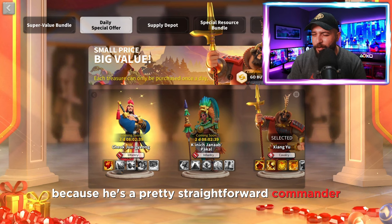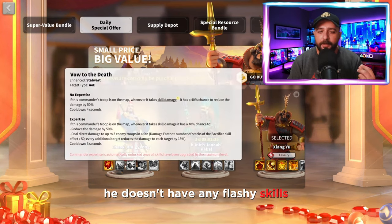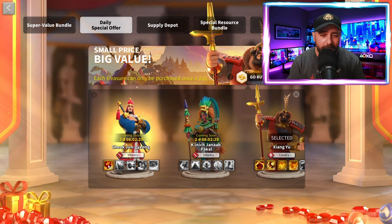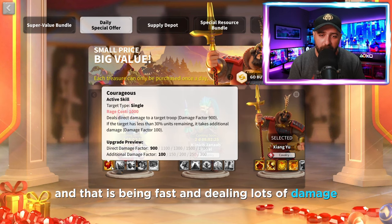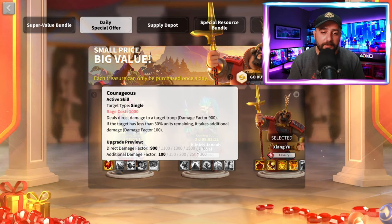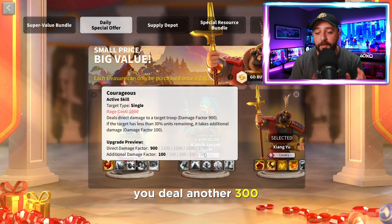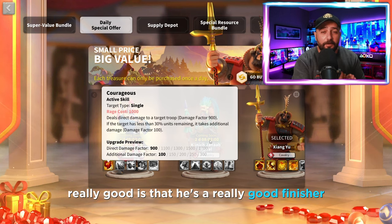We're going to start with CJ because he is a pretty straightforward commander. He doesn't have any flashy skills, but what he offers is consistency. He is really good at what he does, and that is being fast and dealing lots of damage. He deals 1.7k single target damage, and if the target has less than 30% of units you deal another 300, so in total it is 2k damage - making CJ a really good finisher.